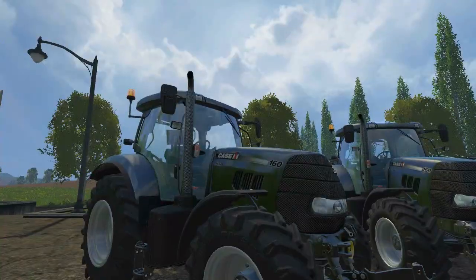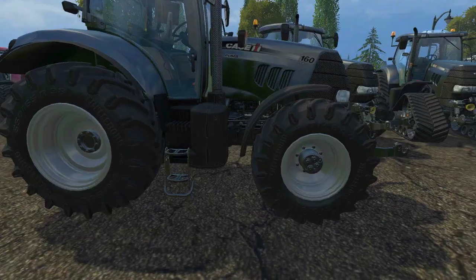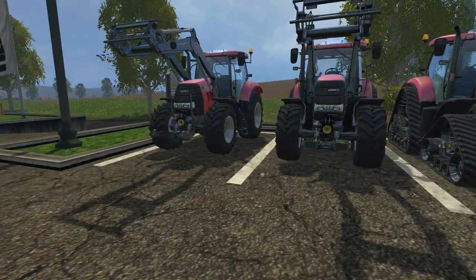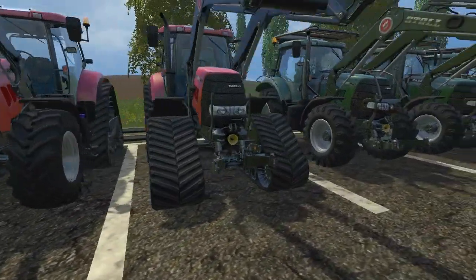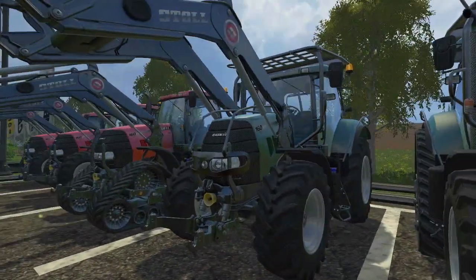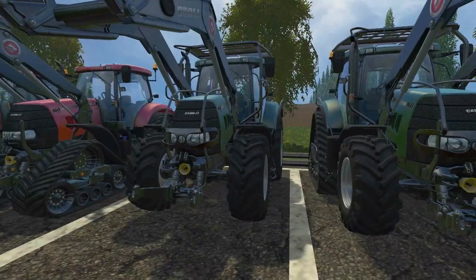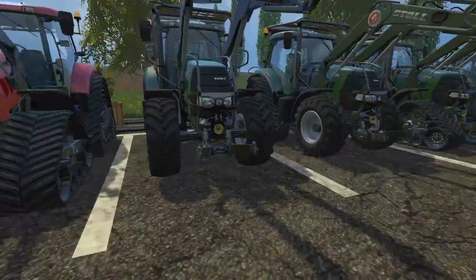The normal configuration is basically the in-game Case Puma but put on different wheels and with color choice. Then you have a front loader version which can take the normal front loader from in-game, and the forest version which has a cage. You can use the normal front loader but it's recommended to use a special front loader — I'll link that in the comments and description — which is also from Paradox Aggie.